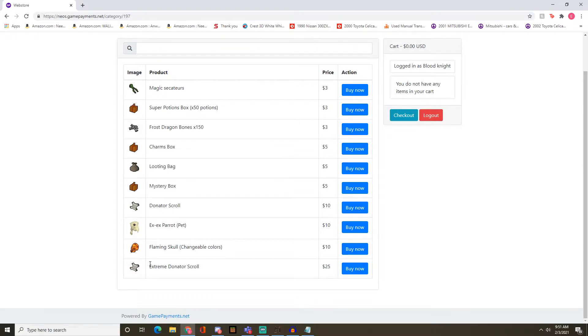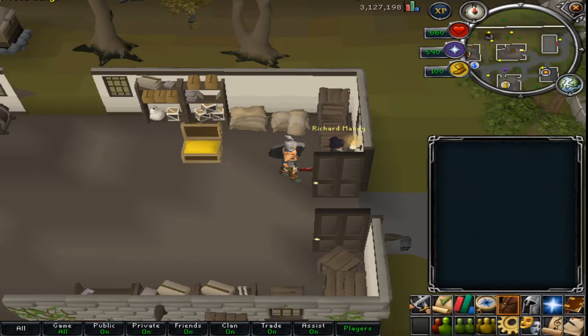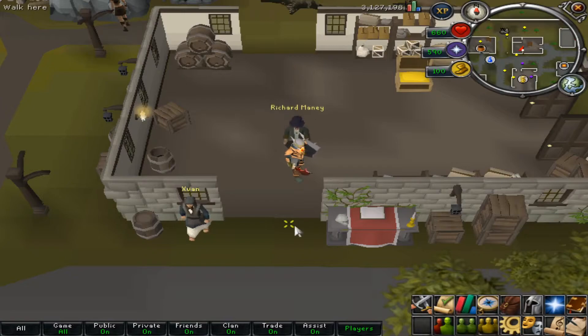The first donator perk is clue scroll auto-completion with half its cooldown, and it can do all tiers from easy to master. Second, the Fight Caves start at wave 32, which is great. Another great thing is there are no drop rate boosts for donator ranks, not even for regular players — there's no way of boosting it. It's just like normal RuneScape, so people without money to donate aren't at an unfair disadvantage.